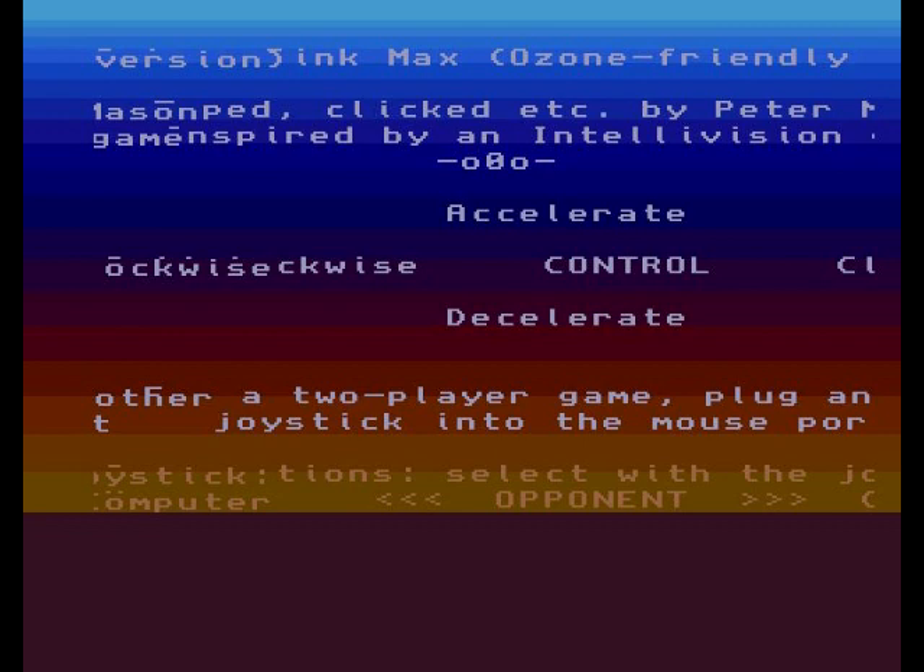First thing you've got to do is set the game up, and it's really difficult because the text is not right. I've tried so many different kickstart ROMs — it doesn't work with 1.3, it only works with 2.0 and above. It always comes up messy, so you can't really set the controls properly.